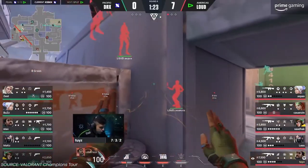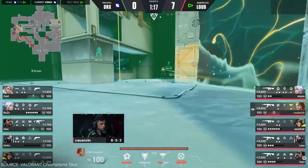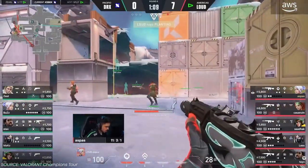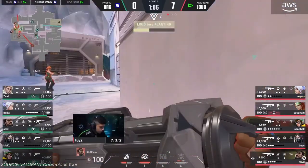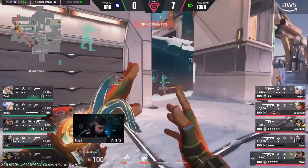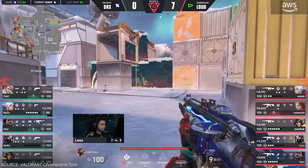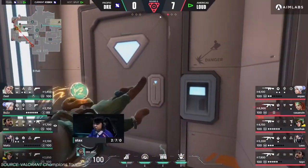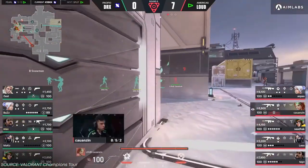Round 8 shows yet another variation in Loud's attack. They don't use the Cascade to take B green control because DRX are on eco and aren't challenging green. Instead the first Cascade is used to cross toward yellow, and a Trail Blazer is also used to clear it out. Once done, Loud try to pick fights. High Tide is used differently compared to previous rounds. As soon as Viper's toxin screen goes down, Cauanzinha uses a flash and Loud rush to control Snowman. Once Snowman control is taken, it becomes extremely difficult for DRX because now they have to figure out how many players are in Snowman, how many are in normal post-plant positions, and who is on yellow — finding that information becomes very difficult.